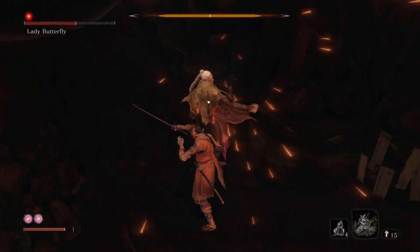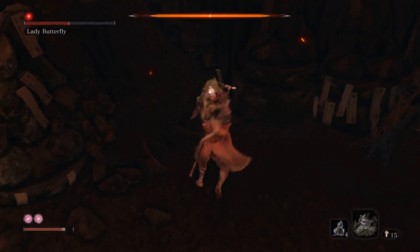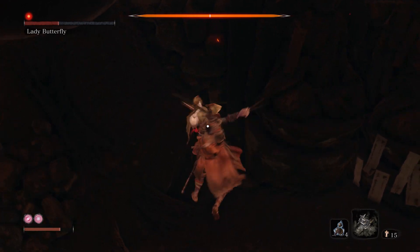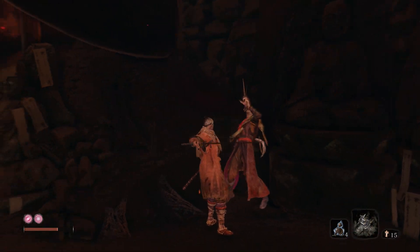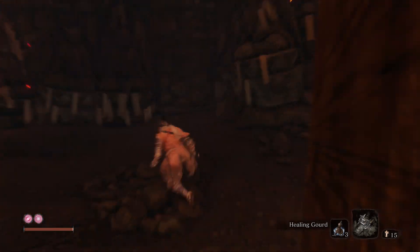This is pretty much it. If you can corner her, that's the best. Sometimes her little fall can kick you back, but don't worry about it — it only does chip damage. So that's the first phase.